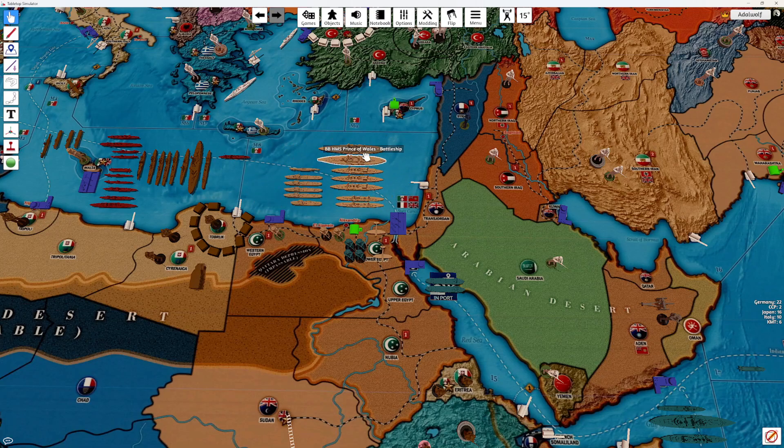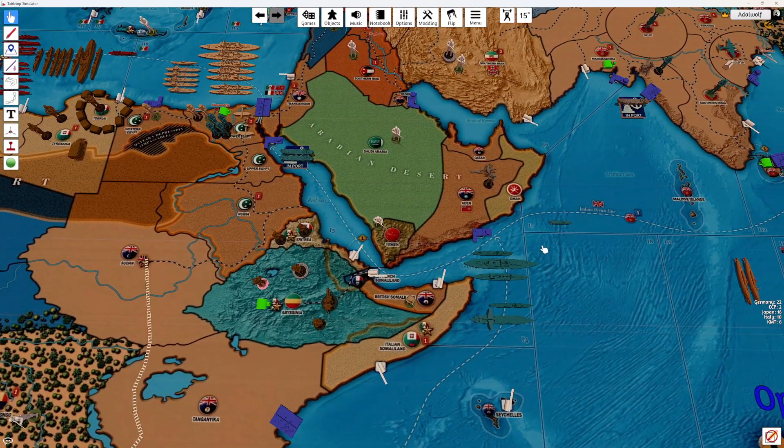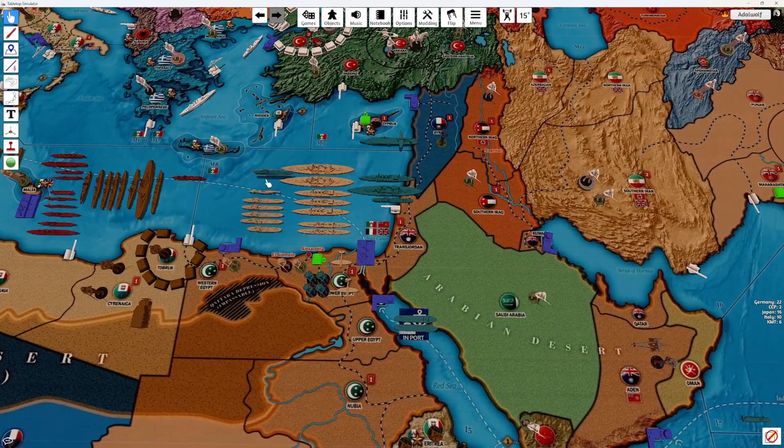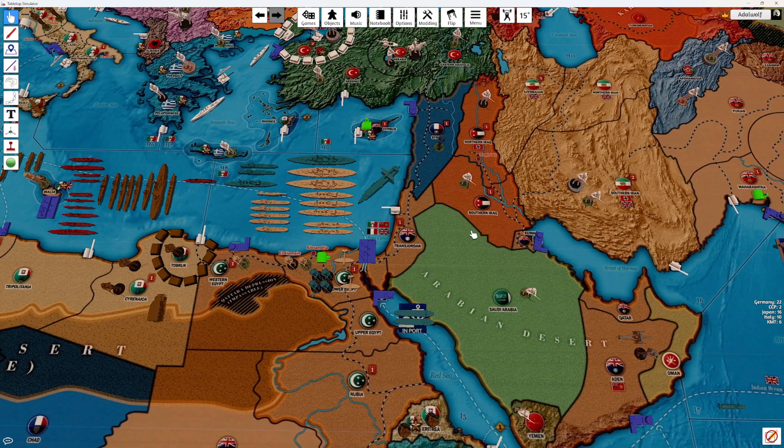That's three heavy cruisers, two battleships, two light cruisers, a torpedo boat, four destroyers, and a submarine, all moving to C-zone M-8. We'll also take the FEC fleet and they will also go over there as well, giving us two more destroyers, another battleship, another heavy cruiser, and a carrier with a fighter on board.